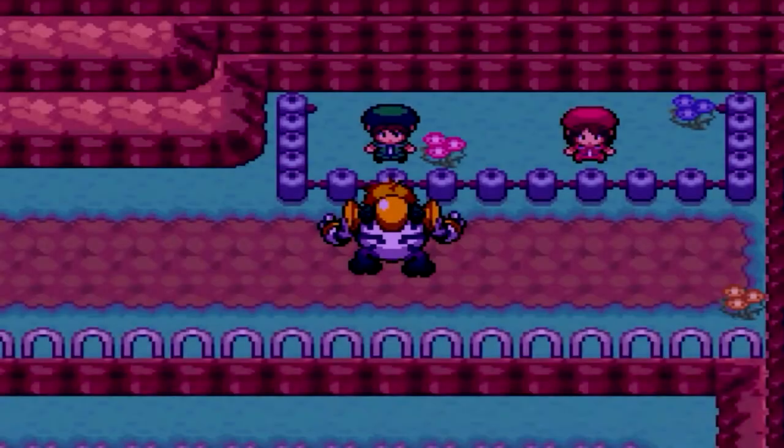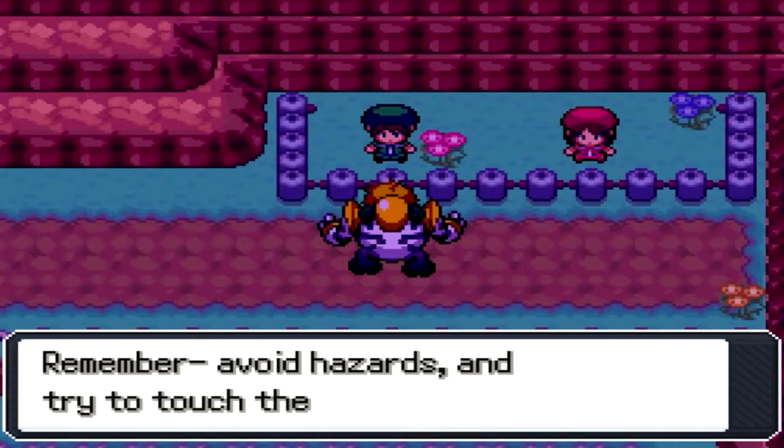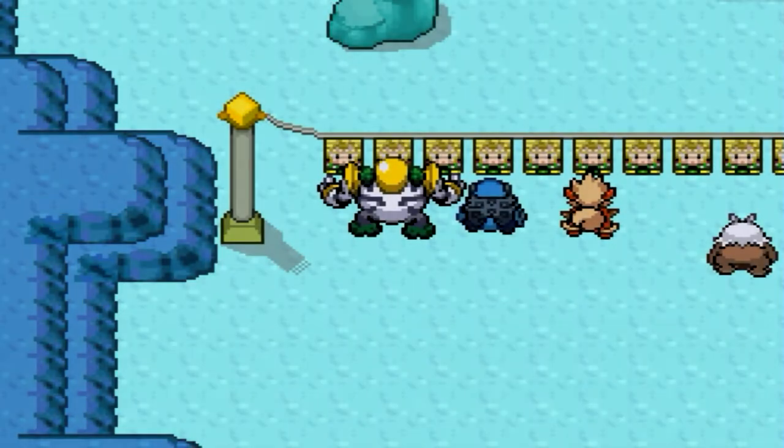I don't care what Pokemon I use, it doesn't matter. Regigigas is the slowest Pokemon I have. Icy Path is the easiest one to do. This is like the easiest way to make money.